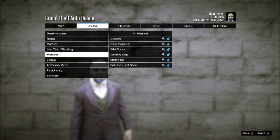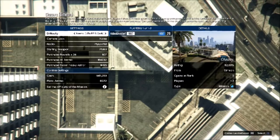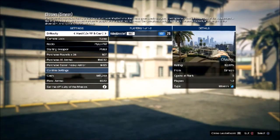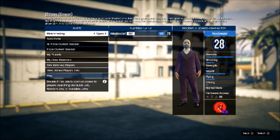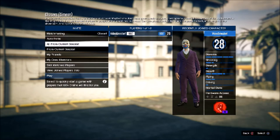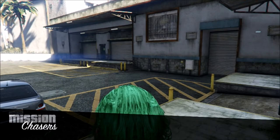Go to Rockstar Created Missions and find 'Chasers.' Put it on hard mode — even though it'll be kind of difficult, it's still worth the money. It takes about four to five minutes to earn maybe nine thousand dollars.